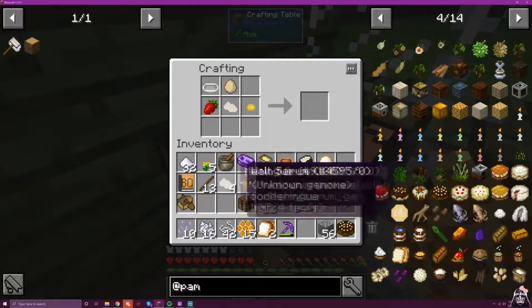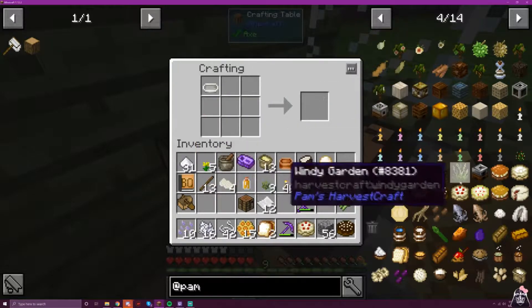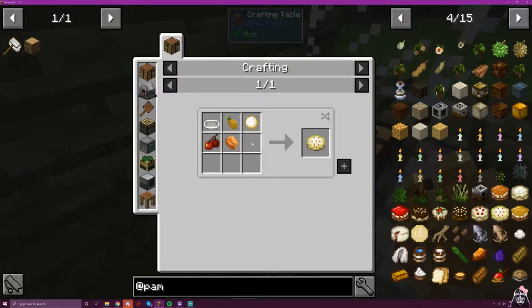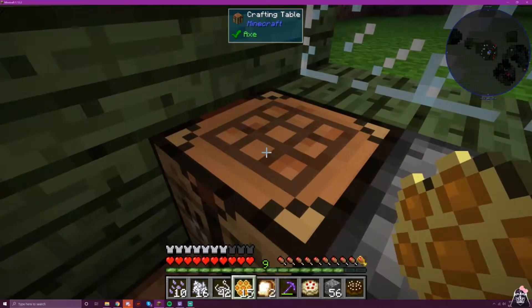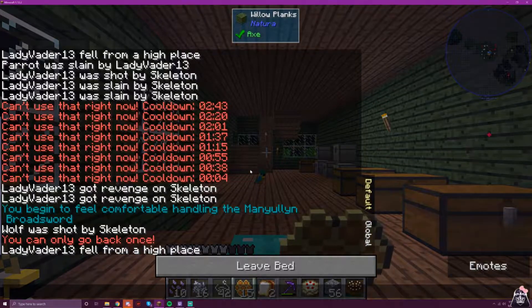Lemon, strawberry, meringue, and — what was it — sugar, that was it. Okay so we have the pavlova done! And we will be right back once we gather the ingredients for the next one.